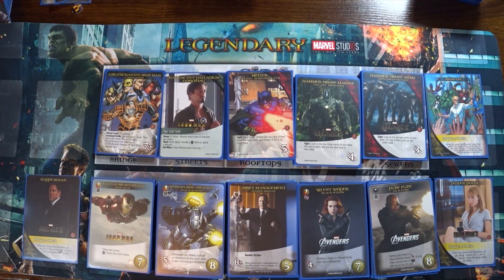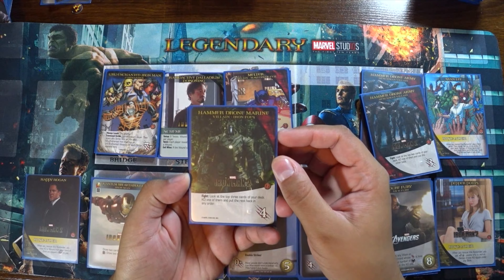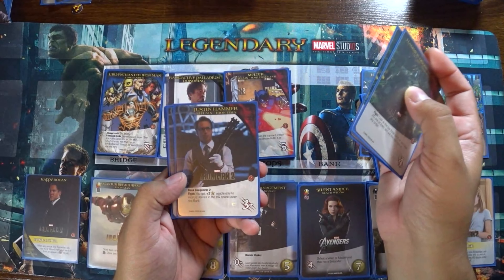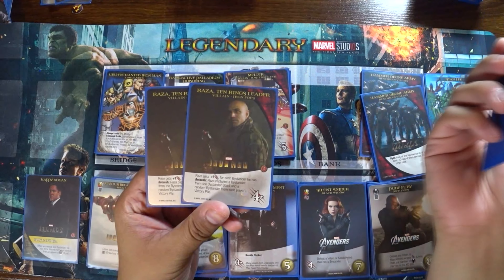The scheme for today is Radioactive Palladium Poisoning. Even though the picture here is from Iron Man 1, the actual idea and the poisoning actually played a role in number 2. Setup is 8 twists. The wound stack holds 6 wounds per player. Each twist, each player reveals a tech hero or gains a wound. Evil wins when the wound stack runs out. The first villain group is the Masters of Evil — they have the Melter, who is an Iron Man villain, as well as Ultron. The second villain group is Iron Foes, specifically the Hammer Drone Marine, Justin Hammer, and Whiplash from Iron Man 2. The last one is Raza Ten Rings Leader from Iron Man 1.